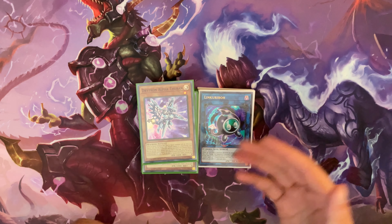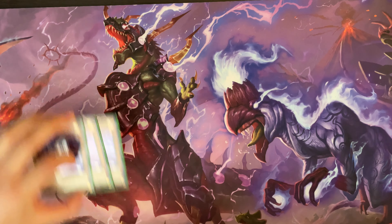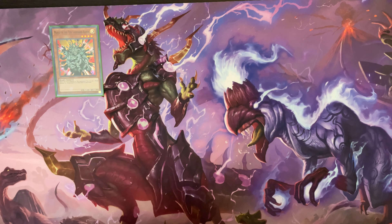Without further ado, let's go straight into the deck profile. Starting off with the Drytrons, we of course have three Alpha Thubans, three Zeta Aldobahs, one Altis, and one Gamma. This is just the standard Drytron list. I didn't want to run two Gamma — I felt like it was kind of unnecessary — and I didn't really want to run two Delta because I am running Prosperity in this build, so I didn't want it to clash too much.